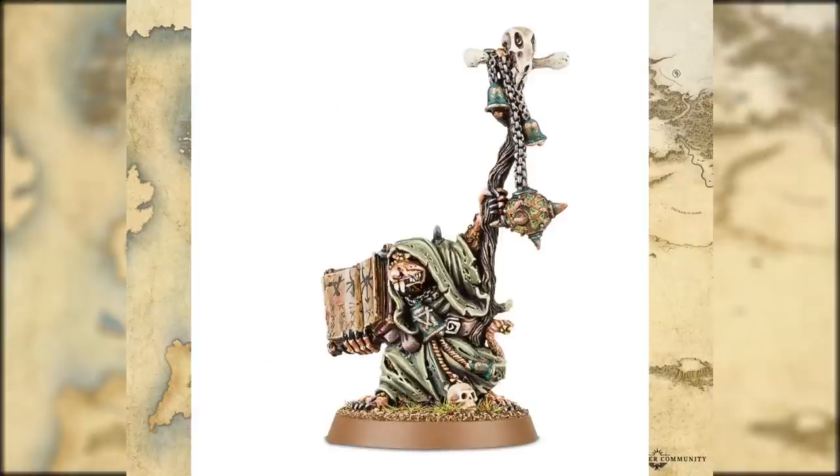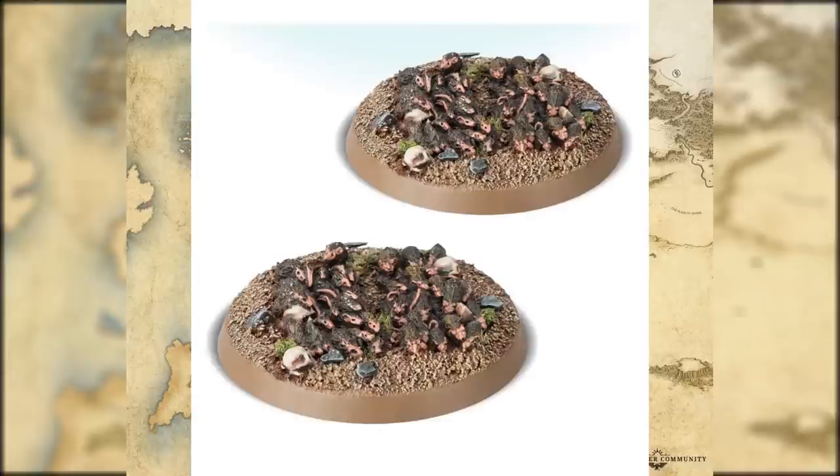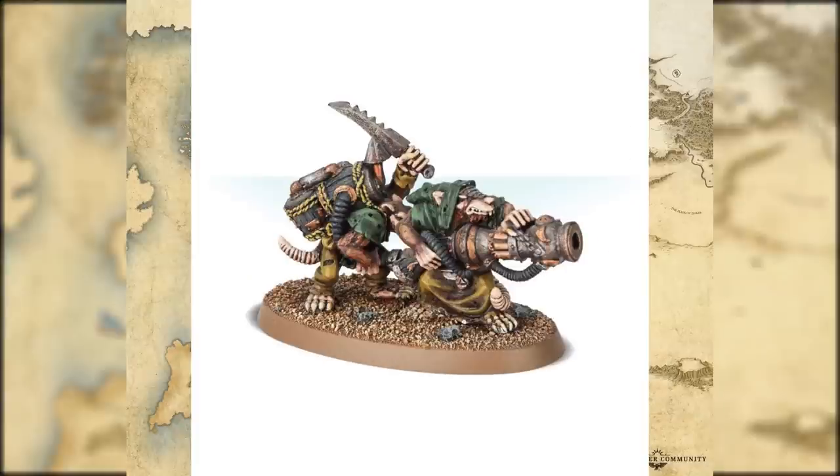The Plague Priest model is actually Lord Skrolk - Skrolk's definitely not going to be alive during this point in the timeline, so just use him as a Plague Priest. Rattling Guns - same thing. Rat Swarms were a cool, popular model to be honest, a pain to paint. I think these are Finecast now so they would be a little bit easier, but it's still Finecast and a lot of these things can break very easily so keep that in mind.